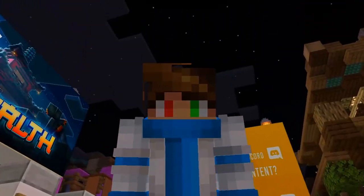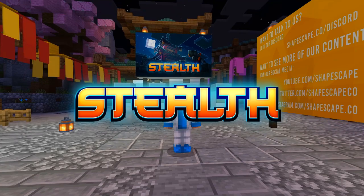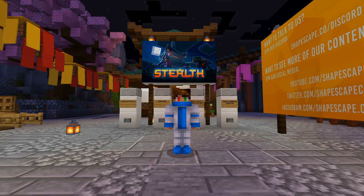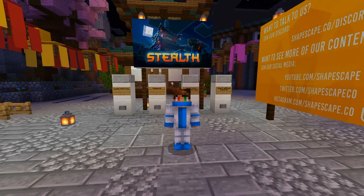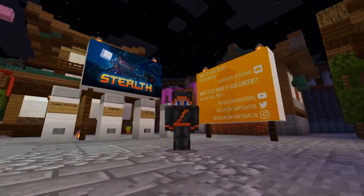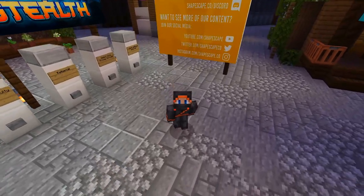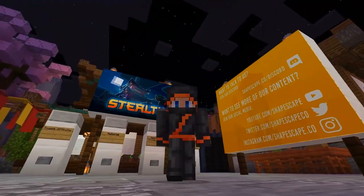Today we are gonna be a ninja and play the stealth map on the Marketplace. Before we start, I don't really look like a ninja - let me change that. All right, this is much better, now I look like a ninja! If you want to also be a ninja, make sure to check out one of the included skins provided with the map, like this one which makes you look more like a ninja.